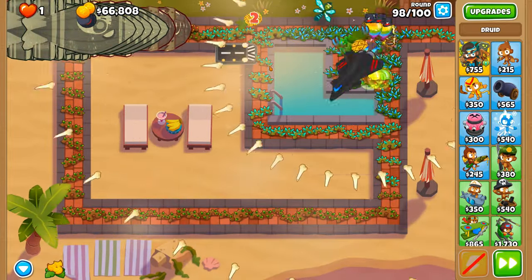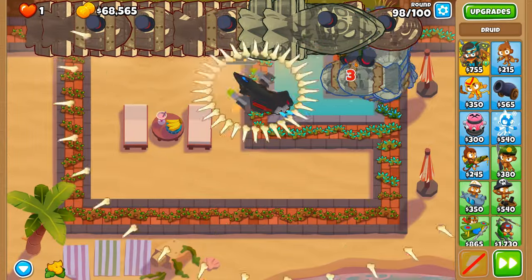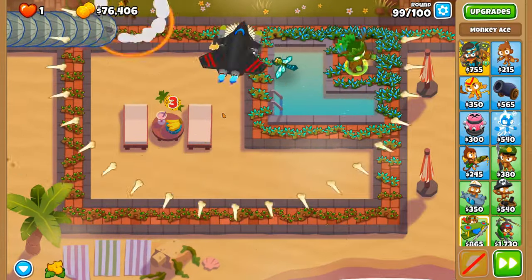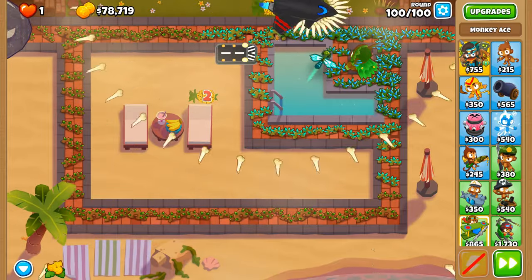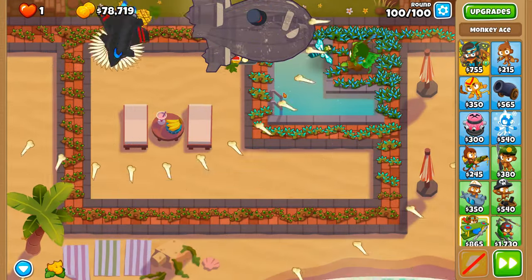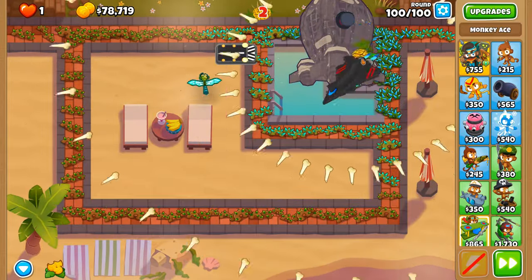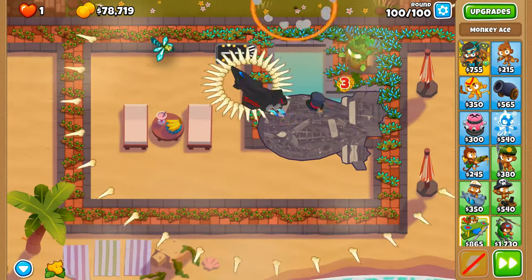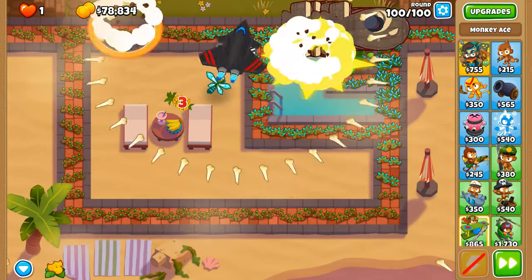Round 97 is absolutely done — the fortified ZOMGs did make it a little way but this round is even easier. Round 99 fortified DDTs arrive and some made it up the track but to no avail. The BAD with the old-timey skin looks even bigger somehow. Round 100 — we are having a blast, only 20 minutes into recording. The DDTs are done and the ZOMGs are more than done — they have no speed and no hope.